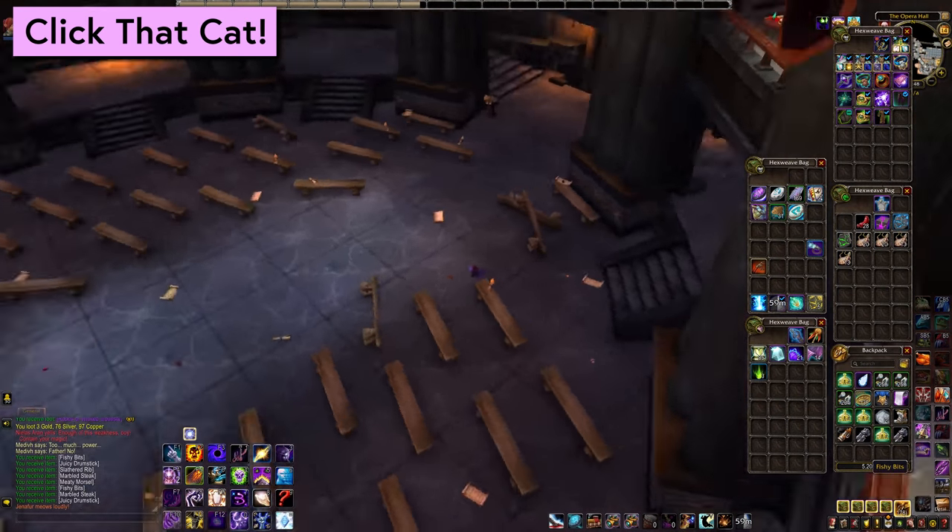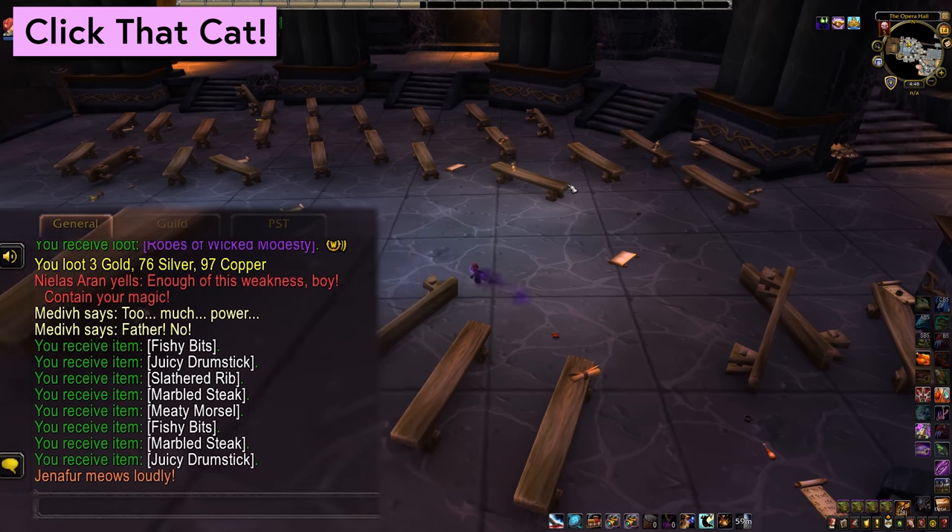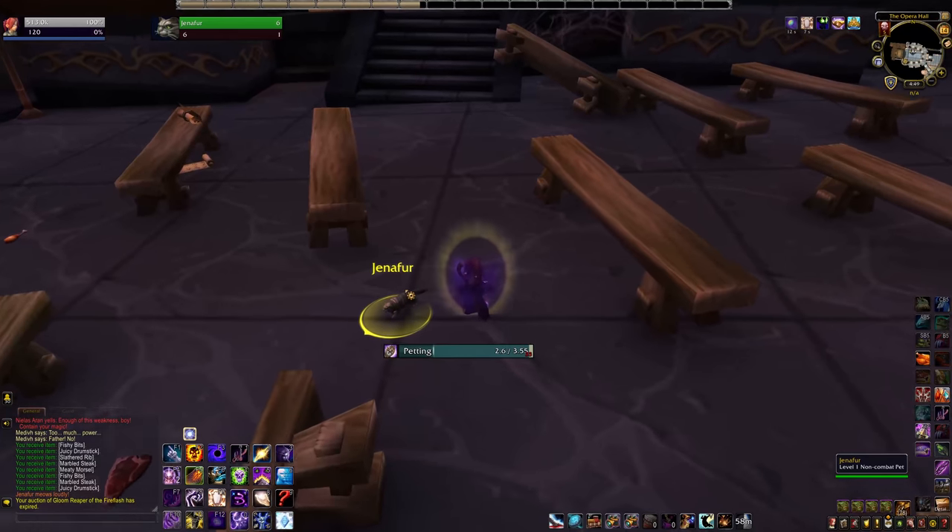Once all of your food is down in the right squares, Jennifer meows and spawns in the room. You can type out a quick slash target Jen to find her and then go click on her to get your pet.